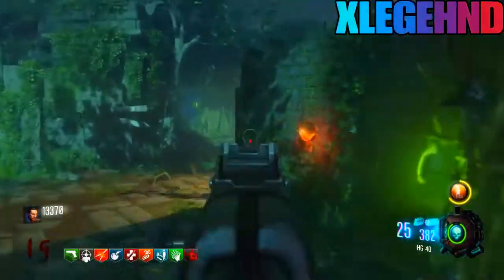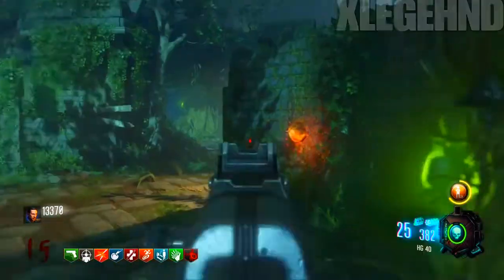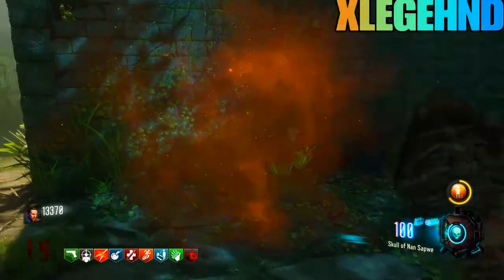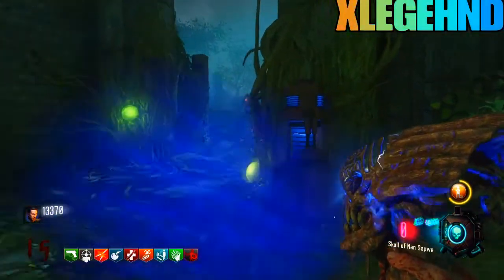The next thing you want to do is find a spore and shoot it with your gun, pulling out your skull and then pressing triangle while walking into the mist. You shoot the spore, pull your skull out while walking up to the mist, press triangle, and walk back.